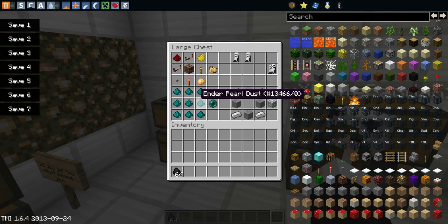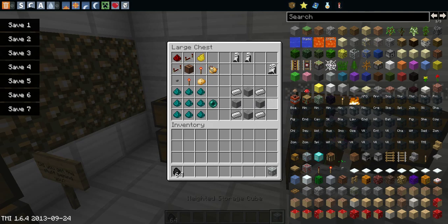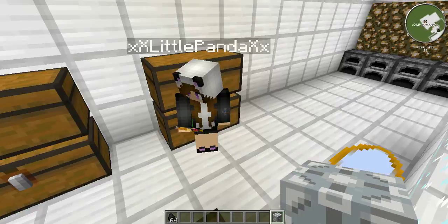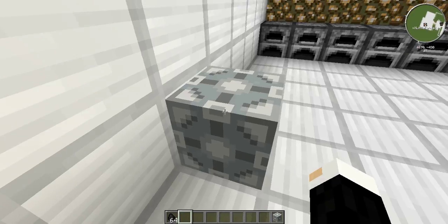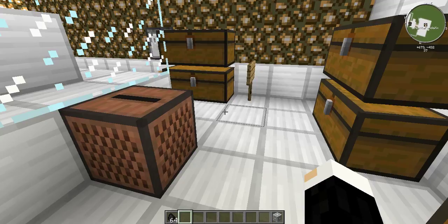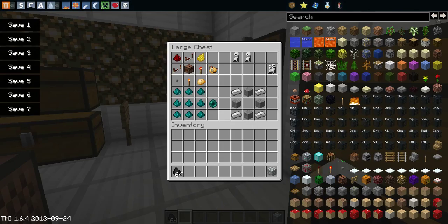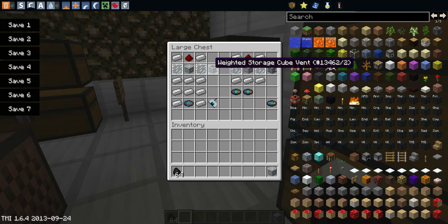There's actually a new way to get Ender Pearls with Ender Pearl dust, which you can also get by smelting Ender Pearls. Then there's the longfall boots, which prevent fall damage. And then there's the weighted storage cube — I'm not even sure what these two do in the mod.